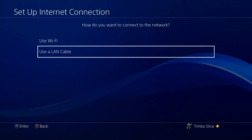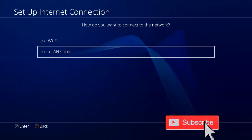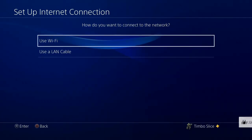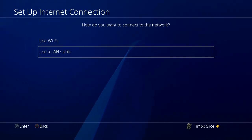Now, if you do have a LAN cable connected and it's not connecting to the network, go ahead and try switching over to Wi-Fi. Or if you're on Wi-Fi, go ahead and try switching over to a LAN cable and just see if that fixes your problem. Otherwise, let's go ahead and set up an internet connection right now.